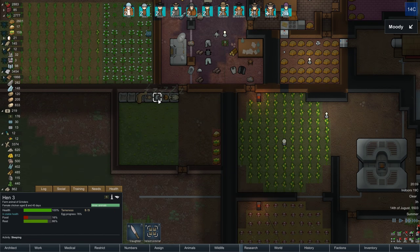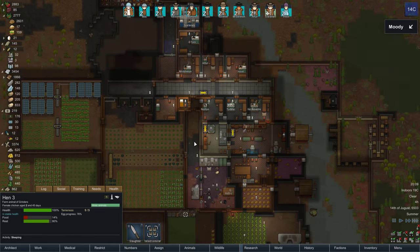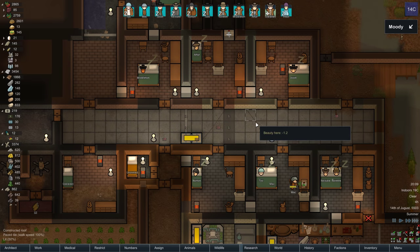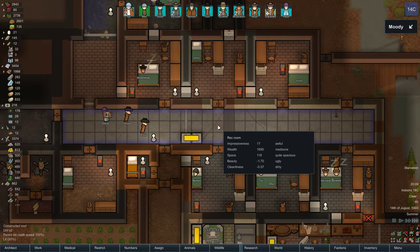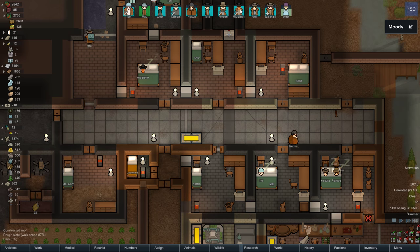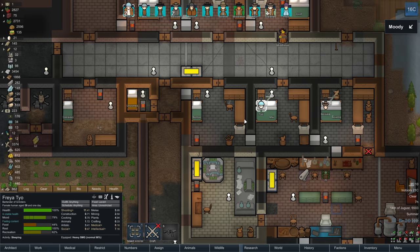We've got our little llama chicken farm going. I don't think anyone's cleaning — the area has a minus 15 beauty rating. It's dirty. Let's get someone on cleaning, priority one. Tile's on cleaning — once Tile gets up, we're getting things cleaned up.